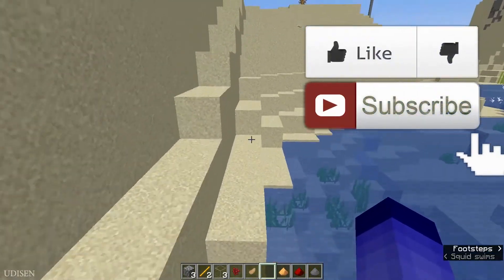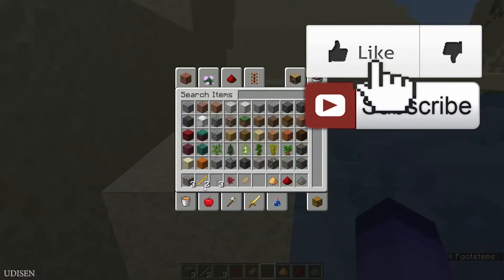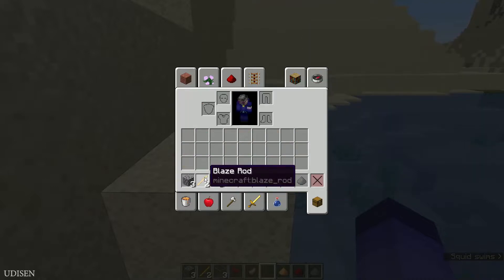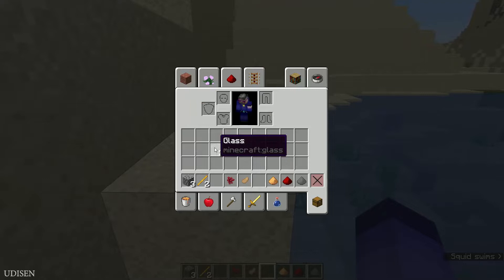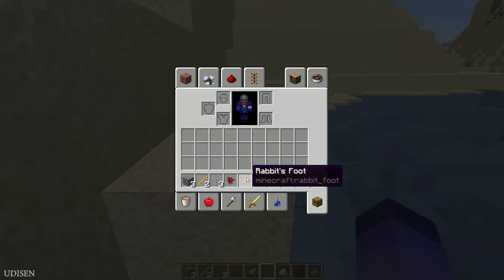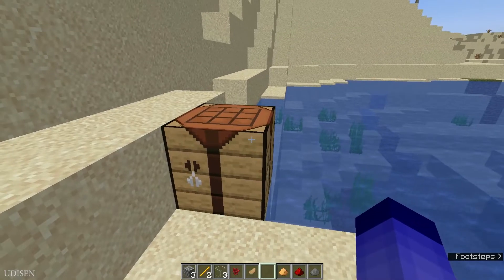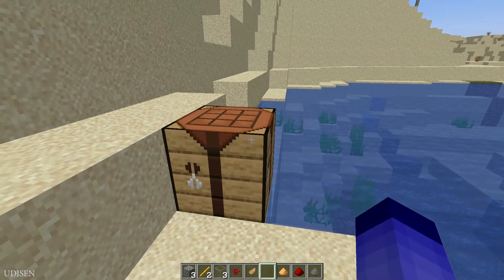For this leaping potion you need several materials: at least three cobblestone, two pieces of blaze rod — this blaze rod can drop from blazes which live in the Nether — of course three pieces of glass, you can craft this glass if you use sand and smelt it in the furnace. Also we need one piece of nether wart, and of course rabbit foot, and several upgrade items. Also we need a crafting table.